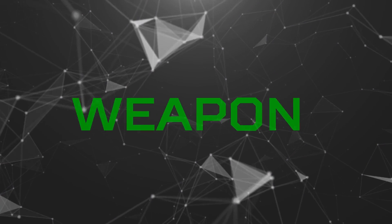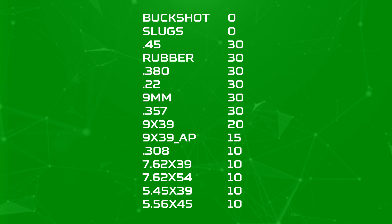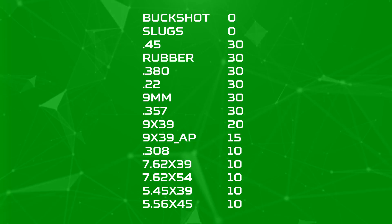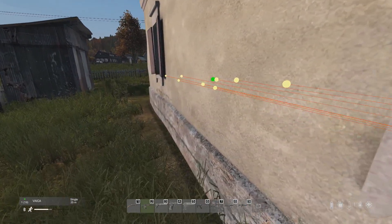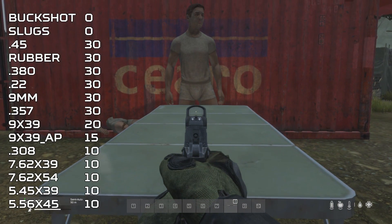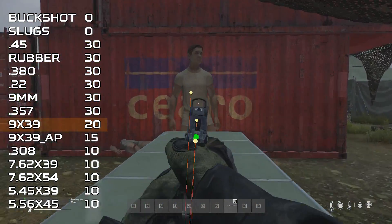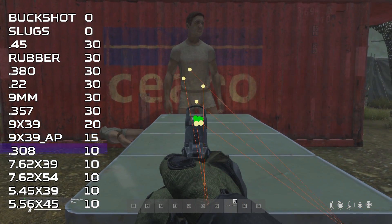Let's continue on to weapons. Each ammo type in DayZ is given a deflection stat. This number is used in a calculation, not the angle it would deflect at. Buckshot and slugs have 0 as a deflection stat, which means they don't deflect at all. Next up we have what I'm calling the low calibre group, all with a deflection stat of 30, and then we have the VSS regular ammo with 20, VSS armour piercing rounds with 15, and the high calibre group with just 10 deflection stat.